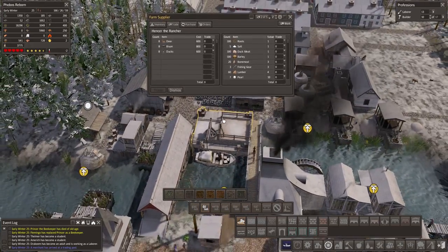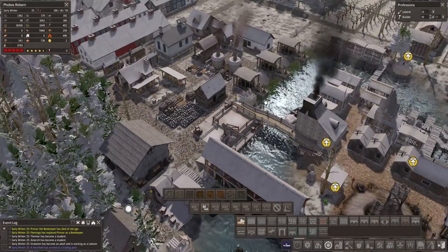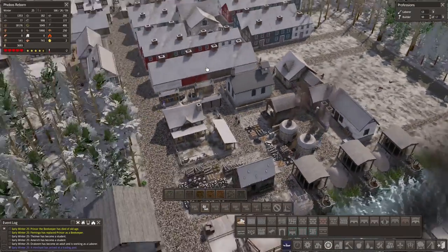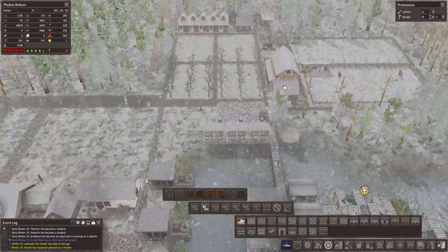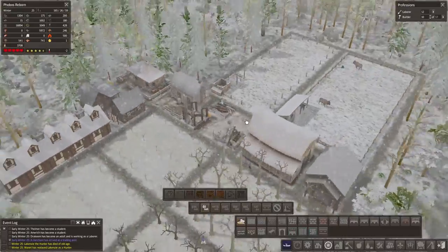Trader — deer, bison, ducks. Dismiss for now. We're working on this so we're going to have plenty of clothes. I want to trade those clothes — that's why I'm making so many. I think they're going to be good trading material.